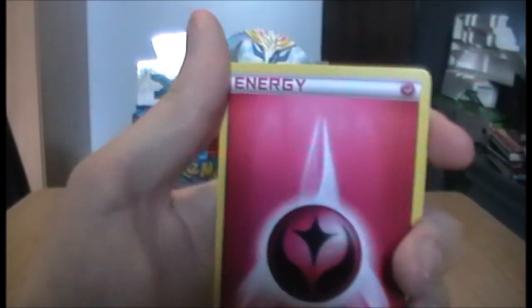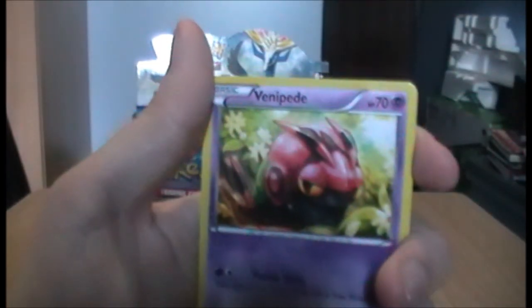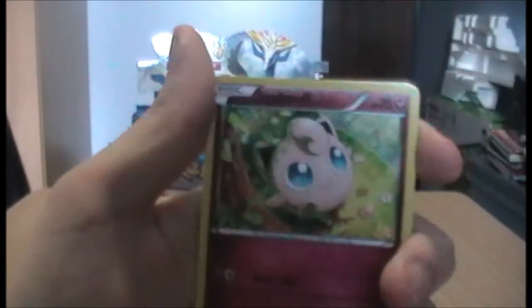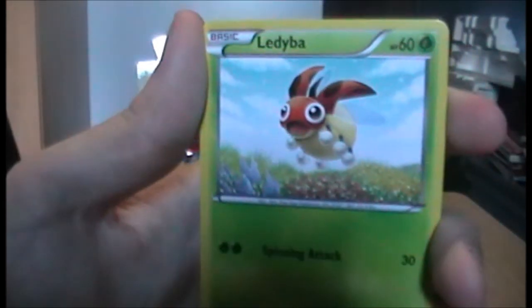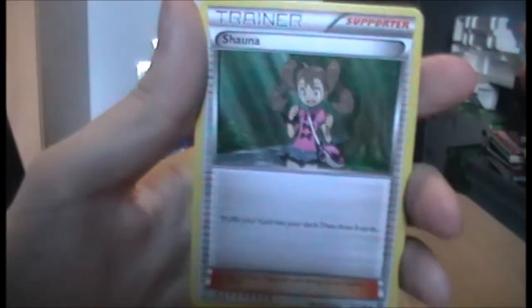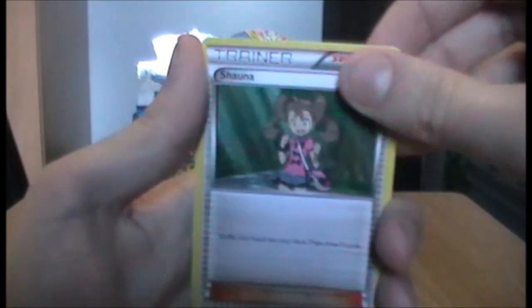Let's begin with a Pansage. Another Fairy Energy — that's cool. A non-reverse Hollow Venipede. A Jigglypuff, which is a Fairy type now — that's pretty damn cool. We have a Ledyba — I quite like Ledyba, that artwork is okay. And a Shauna — I think the ability of this card is it follows you everywhere, really unsubtly, until you die.